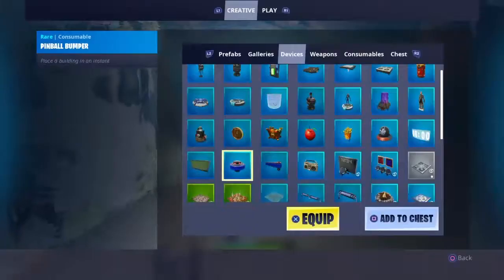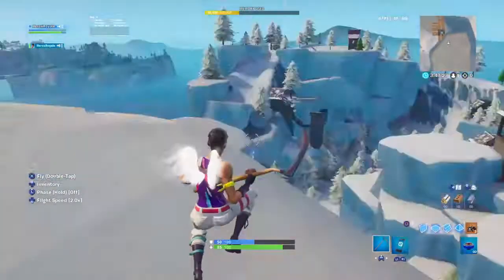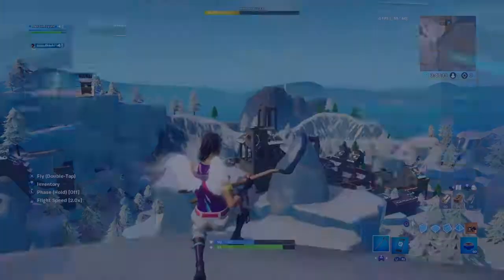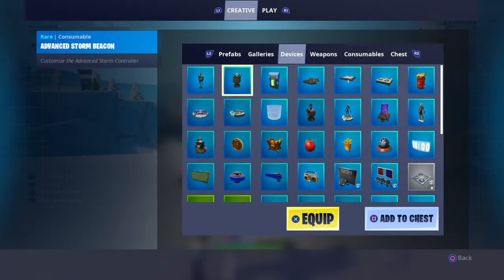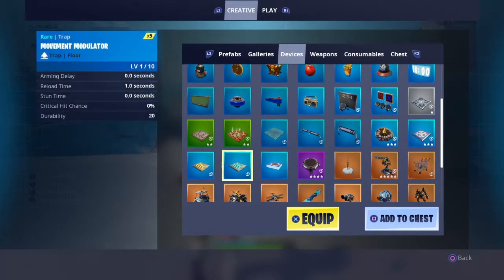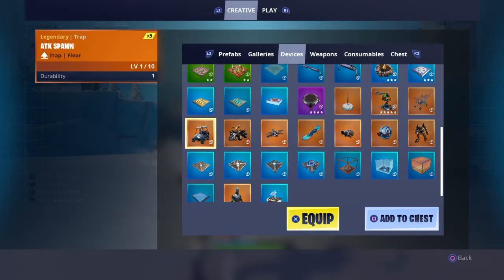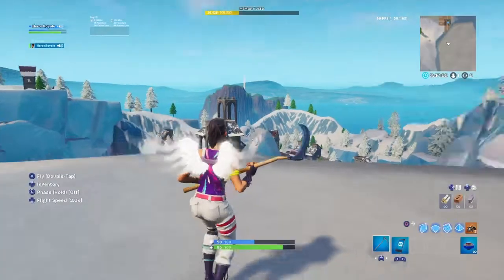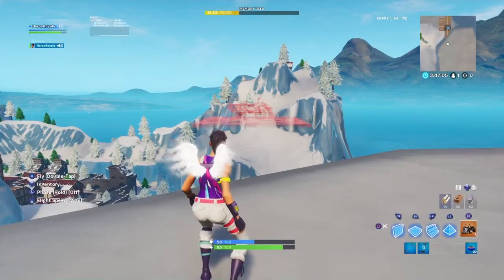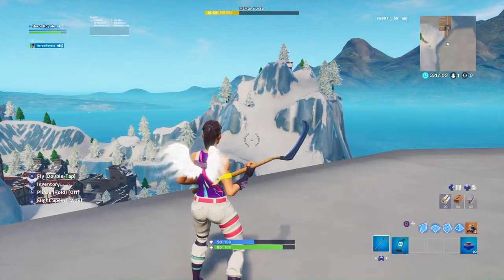Hey guys, welcome back to another video. Today I'll be telling you how to go to spawn island in Creative. What you want to do is get a pinball launcher, or an ATK spawner. The ATK spawner is easier to get to my island.